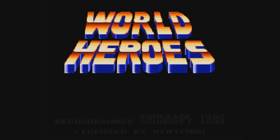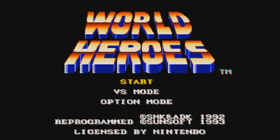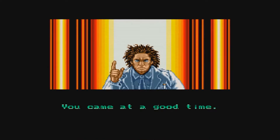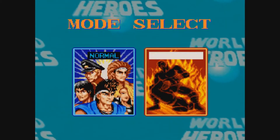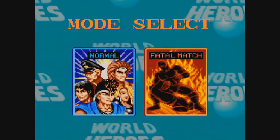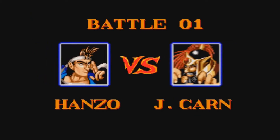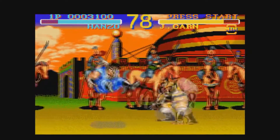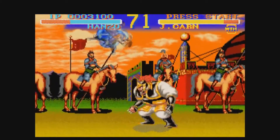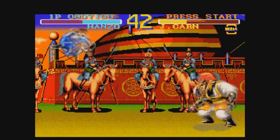Here we are playing World Heroes on the Super Nintendo — quite the famous game on the Neo Geo. It is considered by many a Street Fighter 2 rip-off, but for me I consider it the alternative. Let's check this game out. Here we have the character select screen, which may look quite similar to what you see on Street Fighter. What's cool about this game is you can either have a fatal match or a normal match. We'll check the normal out first. The game plays just like Street Fighter, so I can definitely see where people come from saying this is a Street Fighter rip-off, but I think it's just as good.